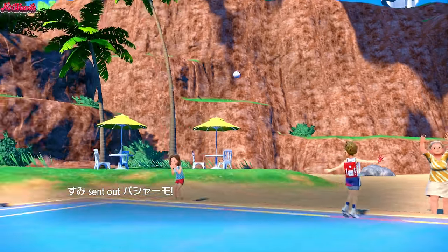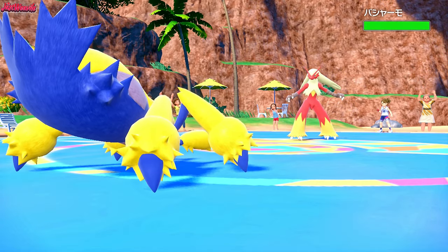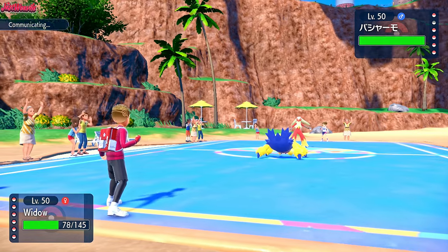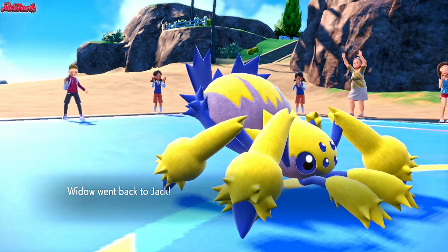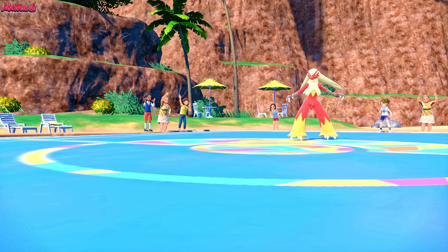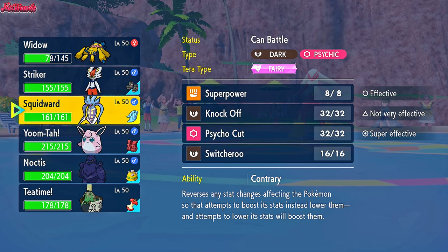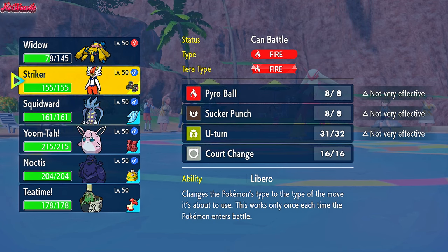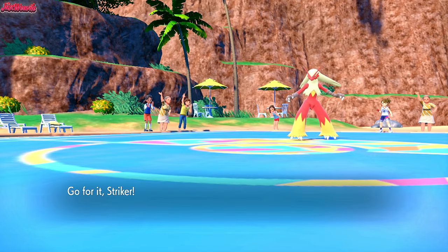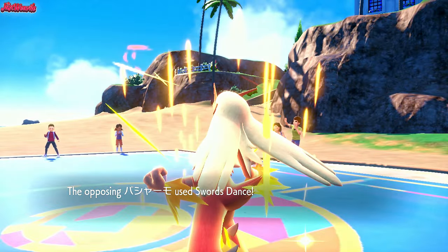Blaziken comes in next and gets caught in the Sticky Webs. Even if they have Protect and go for a Speed Boost, we can Volt Switch. They don't Protect - they stay in and take it, doing nearly half. Galvantula, come on back. I'm guessing Malamar would be a good switch, but they're going to attack us. I'm leaning towards them going for a Fire-type move, so I want to go into Cinderace - that seems the most optimal. They go for a Swords Dance, which is terrifying. However they're only at neutral Speed after that Speed Boost, so we still outspeed.